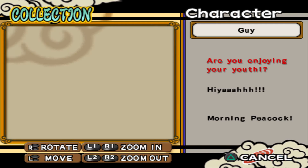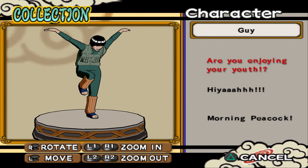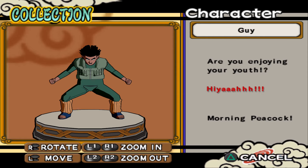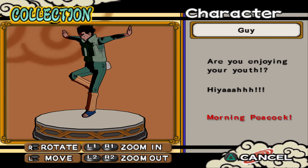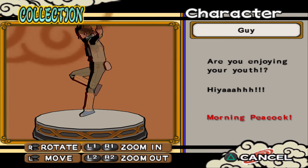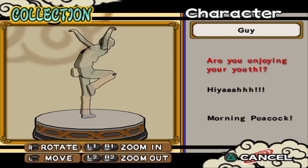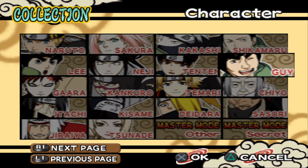Guy: 'Are you enjoying your youth? I'm enjoying my youth!' Fifth or sixth gate — sixth one. Morning Peacock. It's a nice detail that they changed the background color for the awakening mode.